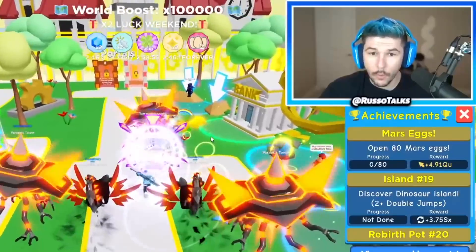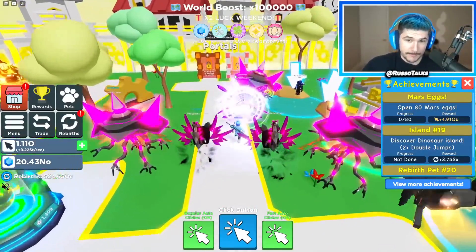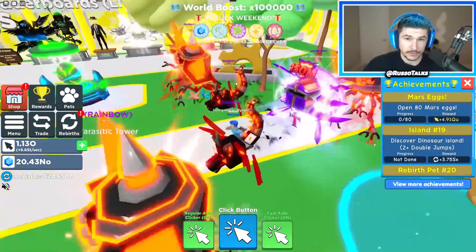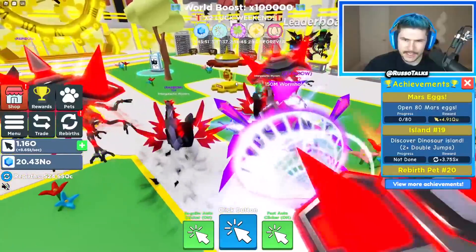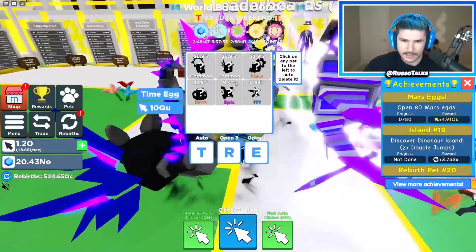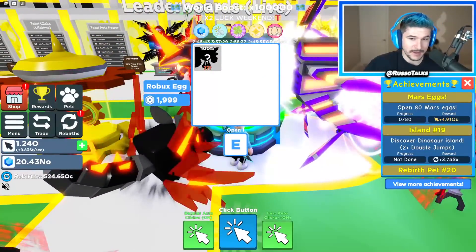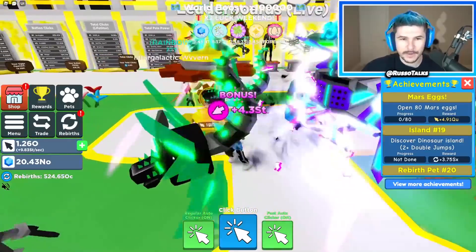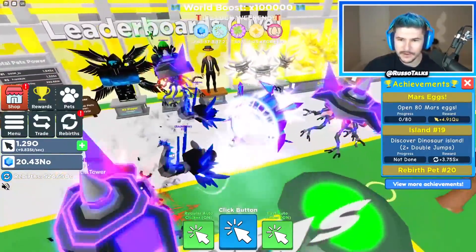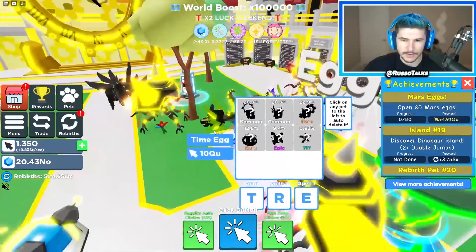There are portals here — a world requiring 100,000, and then a portal that takes you to the dinosaur one. They also have this time egg right here, which is actually called the time egg, and then there's the Robux one. I don't have enough Robux, I'm gonna have to buy some. I definitely want to check out these Robux pets. Here are all the leaderboards, and they live update. I want that number one pet — I'll do anything except spend Robux because I just don't have any.